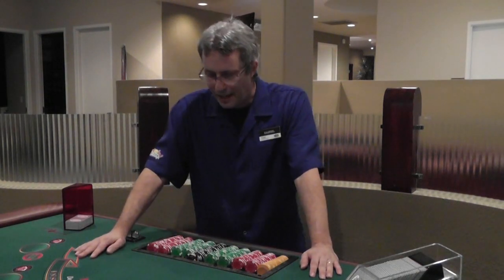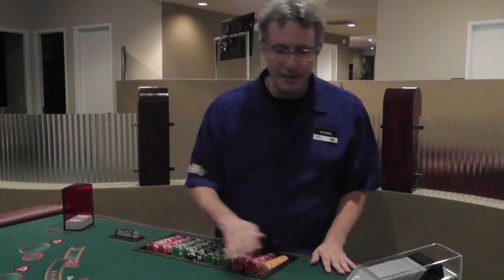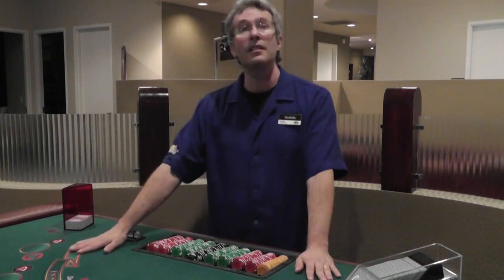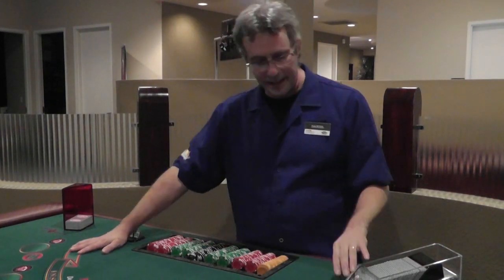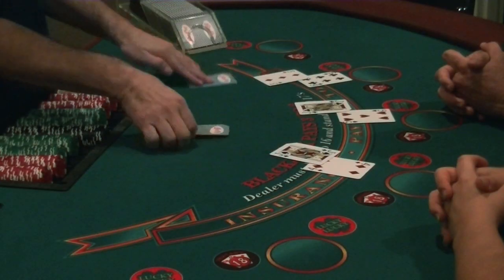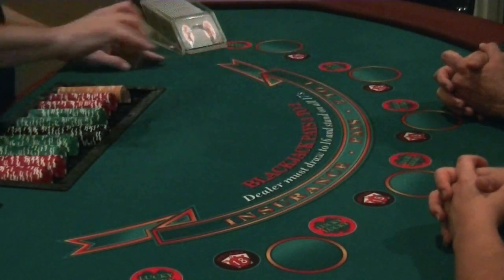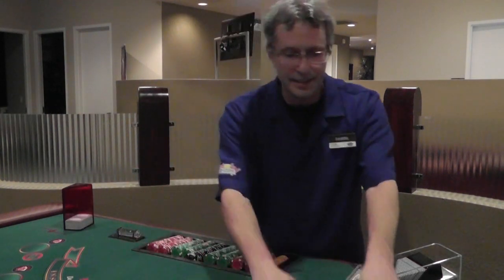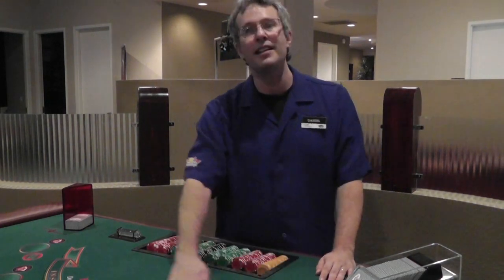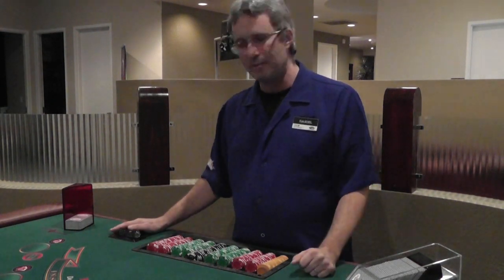For the first time you come to a table, do yourself and every player a favor and just watch the game for a few moments. You'll see that there are periods when there are cards on the table with transactions occurring, and times when the cards are scooped up and there's a lull in the action. That lull is your cue to buy in. When the dealer is dealing, you don't want to interrupt. Let the dealer finish the hands, take and pay. When the cards are scooped up and discarded into the discard rack, that's your opportunity to take a seat.